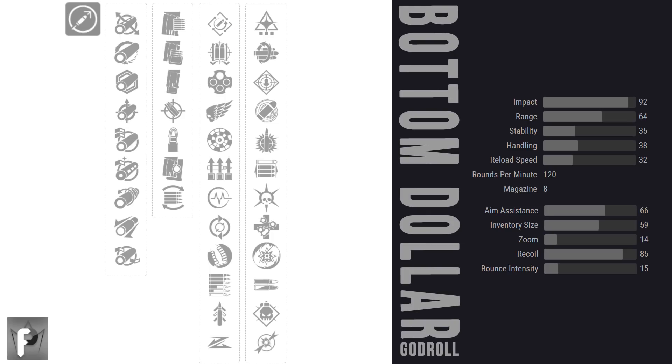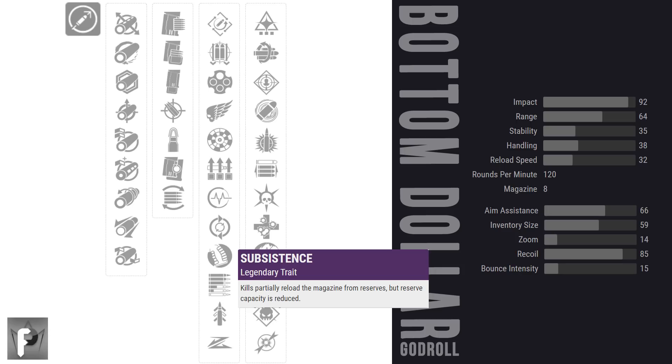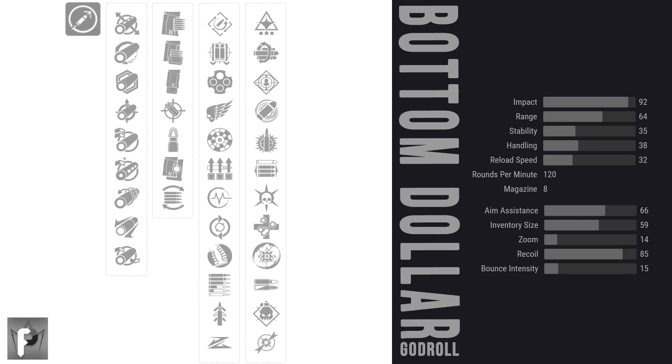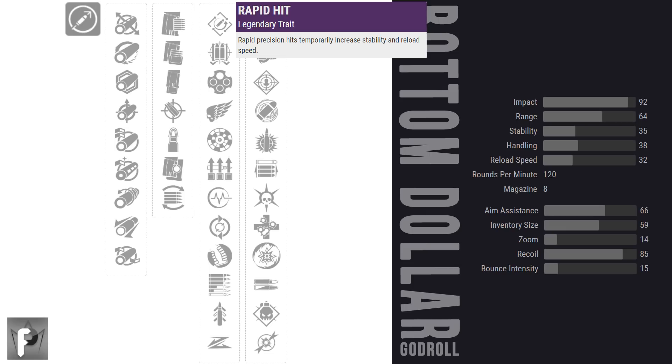Perks which are situationally good: pulse monitor auto-reloads your gun and bumps up handling when you get wounded — not terrible, but I don't like that you can only take advantage of it when you're hurt. Subsistence kills auto-reload the mag from reserves — probably not my main pick in column 3, but it pairs beautifully with rampage in column 4. Outlaw, rapid hit, and feeding frenzy all fall under the same umbrella of better reloading. Rapid hit is my favorite — you pump up reload and stability for getting headshots, not kills. I'd probably take rapid hit over feeding frenzy if I could.